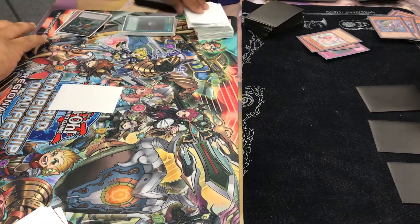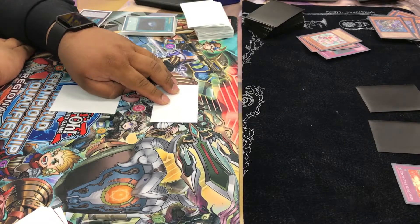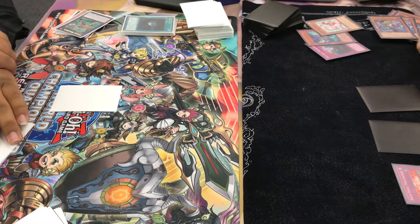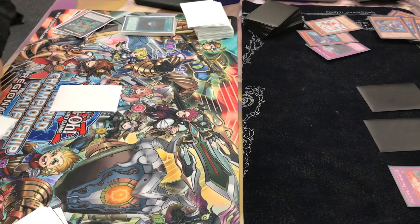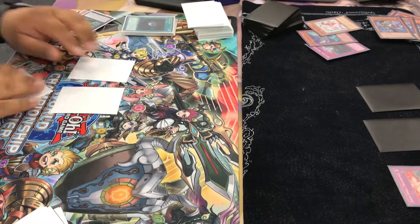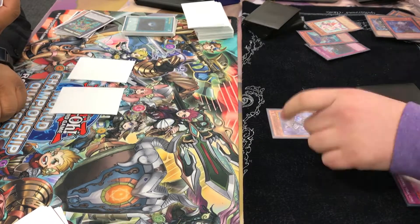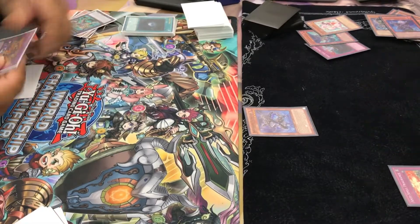Now it's my turn. I'm looking at my graveyard, seeing how many cards I have. Set another. He sets. I draw — I think it's not an anti-spell. He sets another card. I draw. I believe I draw something. Yep, Petulia. And that's game right there.